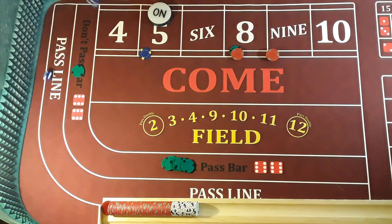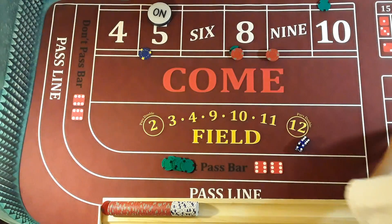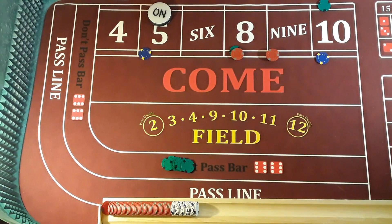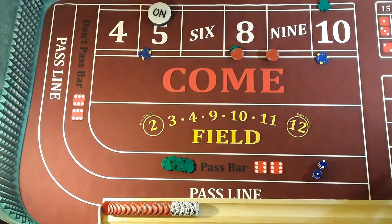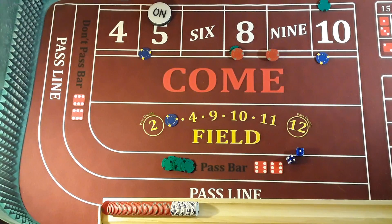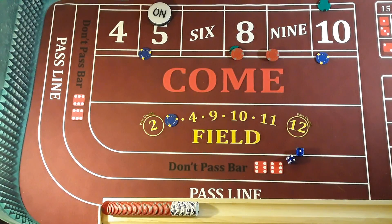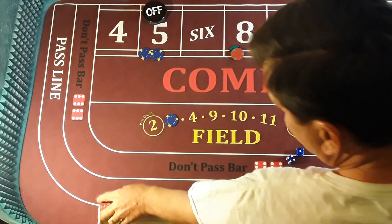Here we go, come on, roll baby. 10 easy! I'm going to move the DC to the 10 — I like it. Just leaving it, we're just freestyling. 3 AC — do you see it would have been a DC winner? Of course, I didn't do it. 5 — seven out. So frustrating. This bad mojo — what the heck is going on?